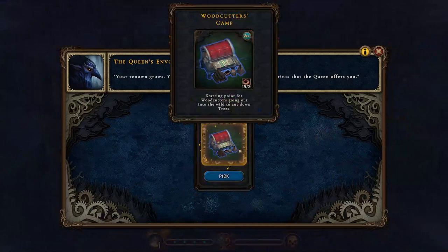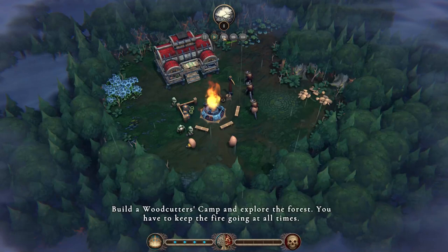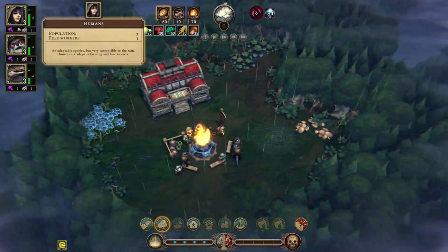Let's pick a new building. The first building is the woodcutter's camp — that sounds good because we are surrounded by forest. We can change the game speed with the 1 to 5 keys. We have three humans, three beavers, and three lizards.